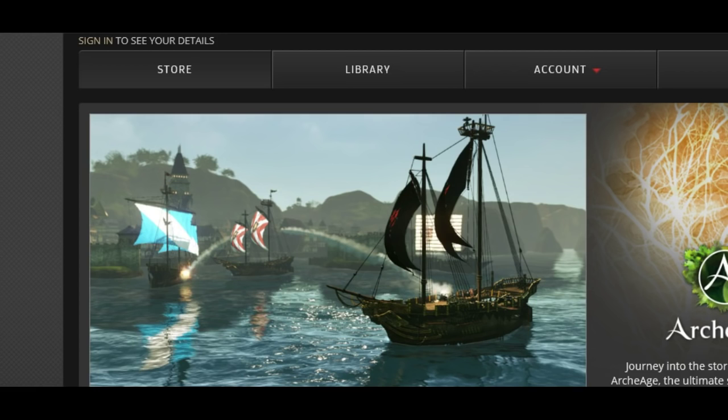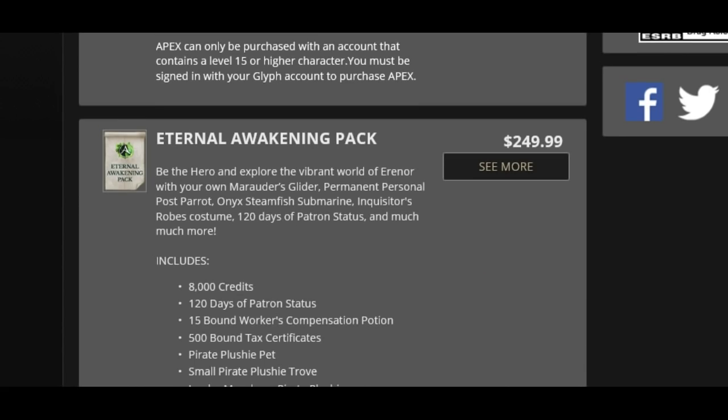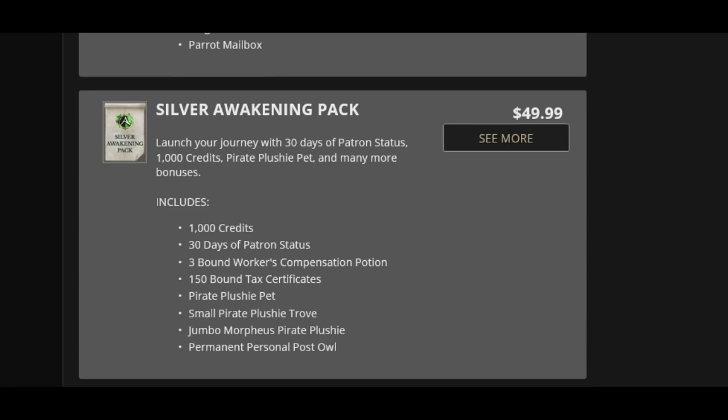What's up guys? We are on the Glyph Tryon Worlds website here checking out the ArcheAge stuff because they are updating the secret packs, the special packs here — the $150, the $250, the $99, and the $49. They're updating these guys right here.